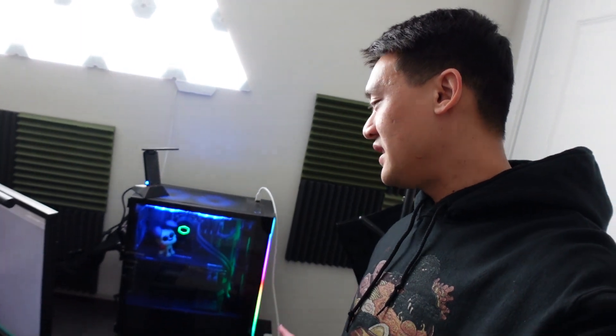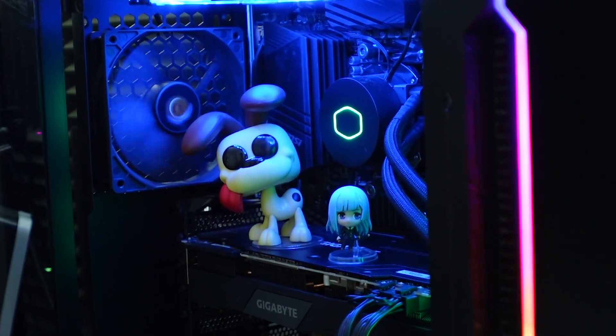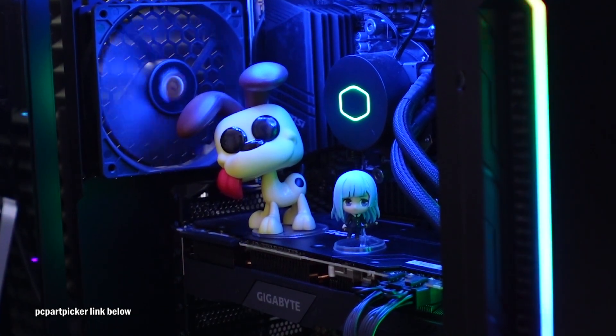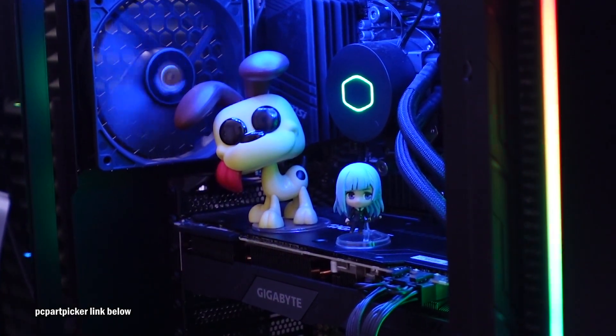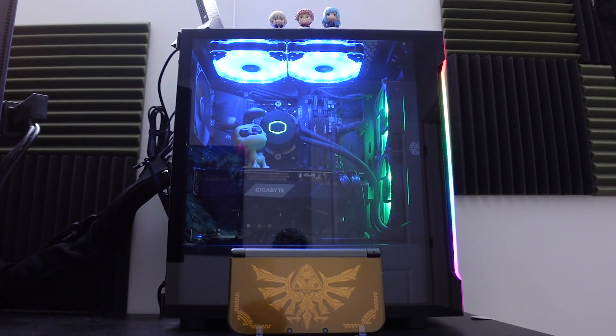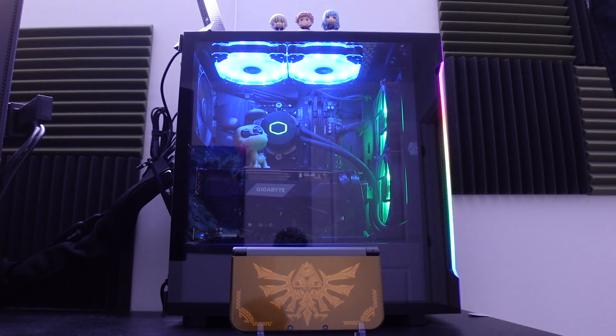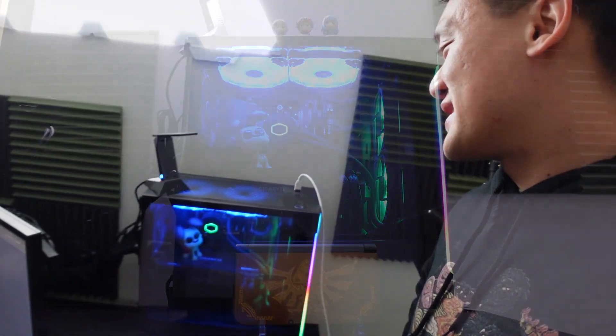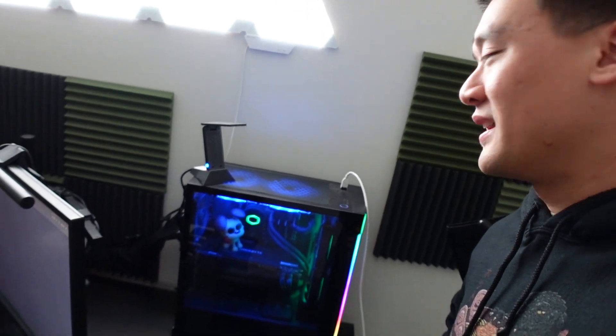Moving into the main components, we gotta start with, of course, the computer. The PC is still the same thing — nothing has changed from the internals. It's got the Ryzen 7 5800X and the 2080 Ti. The only difference you can see in here is the little Odie figurine. It has moved from my window to the top of the graphics card — he's just chilling in an infinite warm heat.